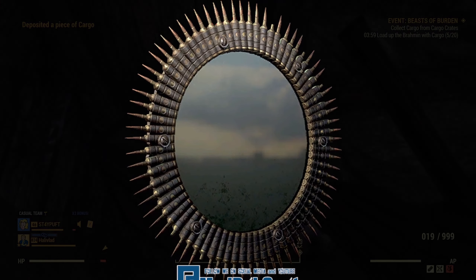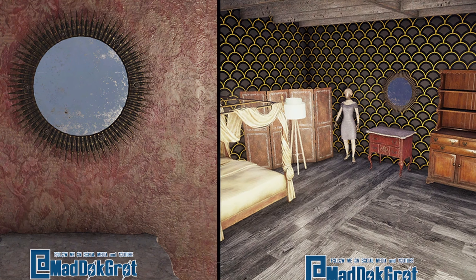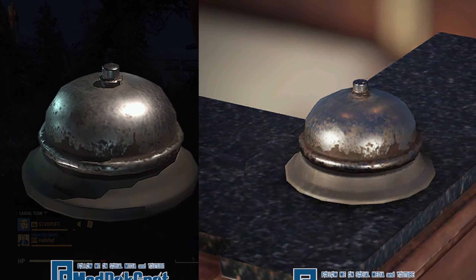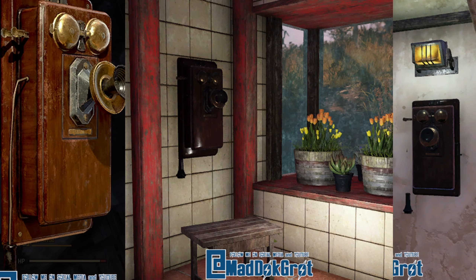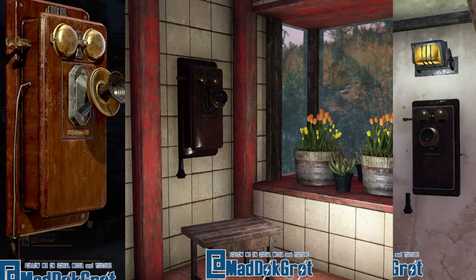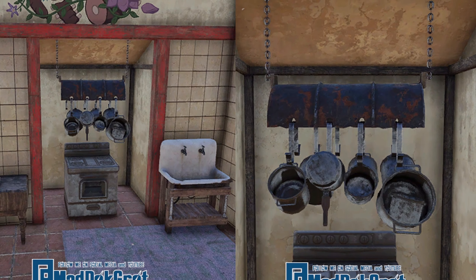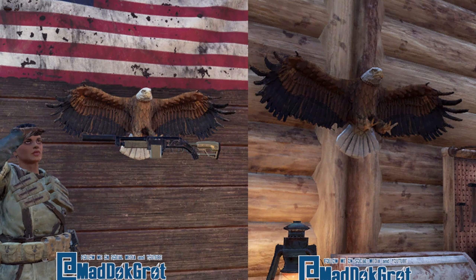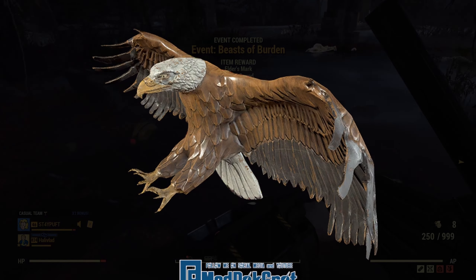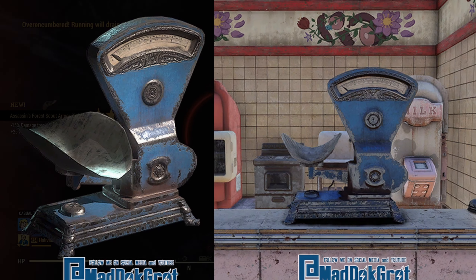Next we have a wall mirror lined with bullets. Ring-a-ding-ding — a service bell! This will definitely be something people use to troll at camps. Speaking of ringing, here's an old school style phone, because if the world's gonna end, you definitely need a landline. One of my favorite new camp items is a pots and pans rack. Nothing says America like an eagle gun rack — yes, a gun rack! This new meat scale will definitely fit in with that Helvetia prefab, as you can see in the background.